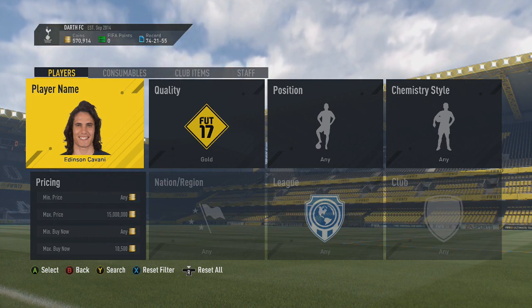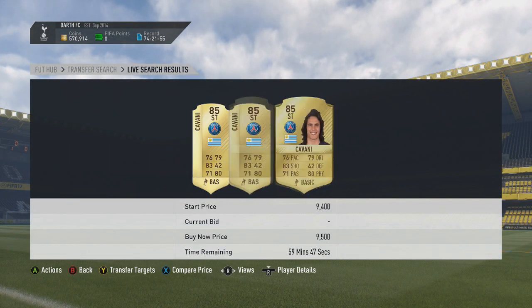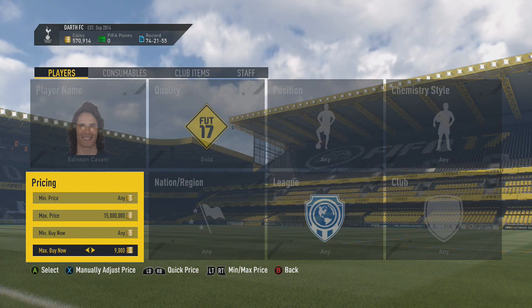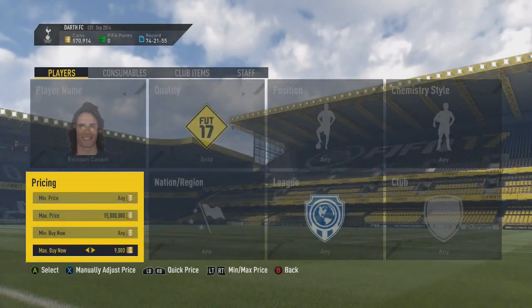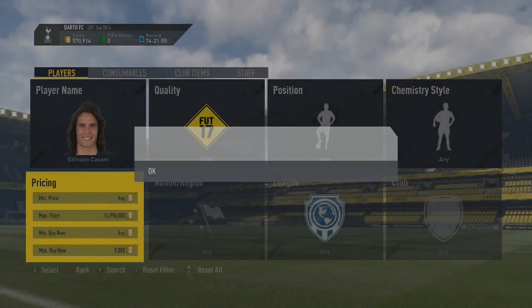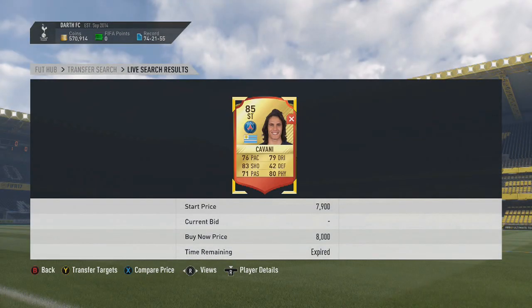So Edison Cavani — because of the new Team of the Week guaranteed Squad Builder Challenge, and he's an 85-rated player — he is basically extinct. If not, he's going for 10k or 9.5k, and you probably won't be able to make money back at that price. So basically just set your max buy price to around 9k. I think you can make profit there, and then just search through, changing the max price until you can find some Cavanies for cheap. They pop up so often — I've already got four or five of them. 8k, damn, so close.